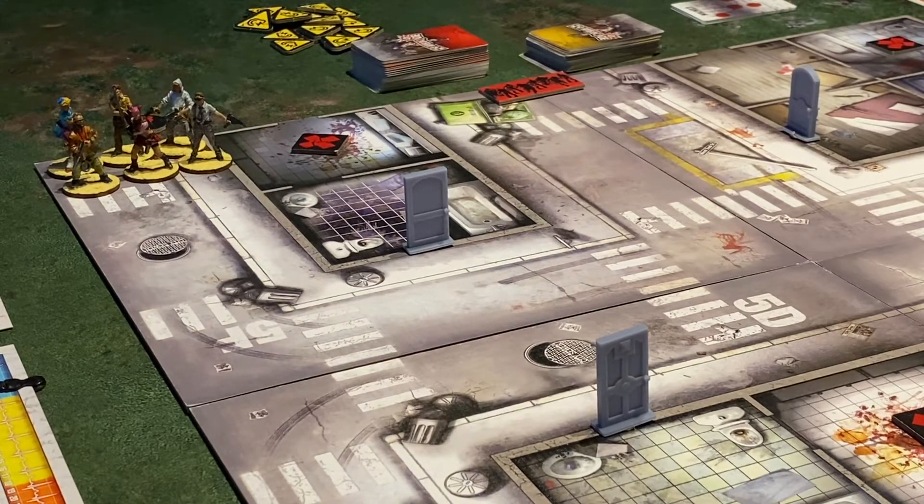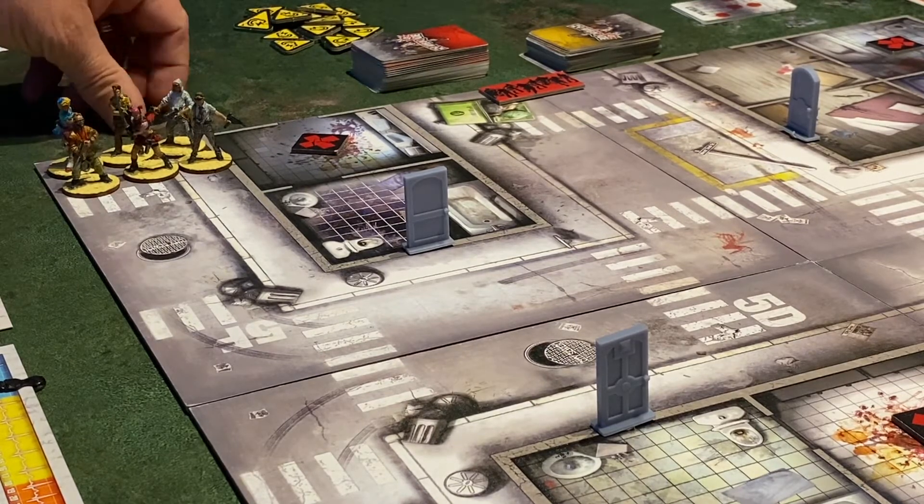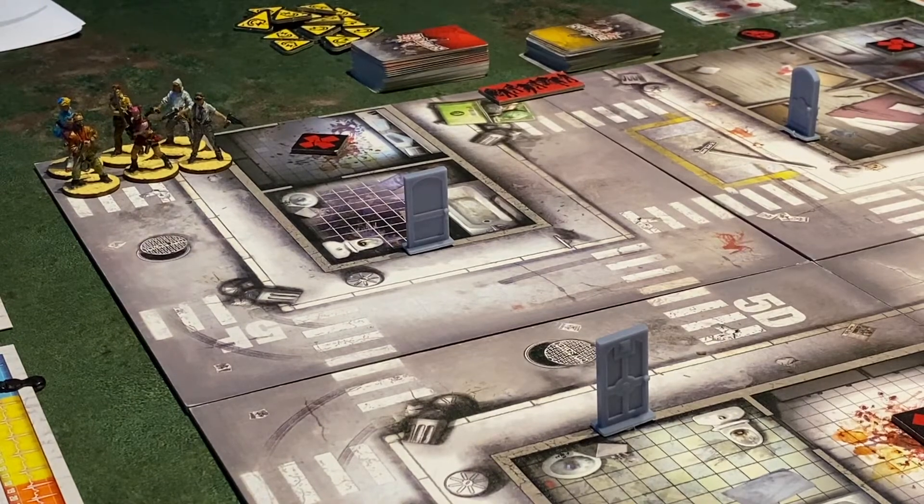We'll let Craig start the mission off with the good guys first. At the end of last mission, Doug got to keep his pair of sawn-off shotguns, Amy kept the fire axe, Ned kept the Molotov, Phil kept the shotgun, Wanda kept her machete, and Josh kept the SMG. Everybody starts off at five experience for successfully completing the last mission.